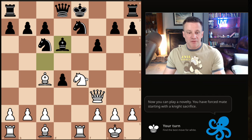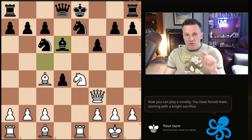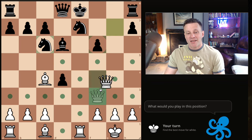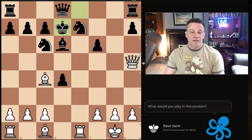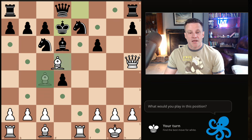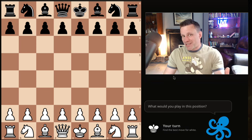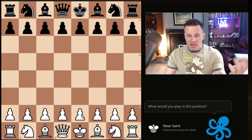Now you're not going to get this position in practice — in fact after the next move this has never been played — but Nxf6 check actually leads to a forced mate here. Bishop there, end of game. So if you want to practice and become an expert in the Kelpie Gambit, be my guest.